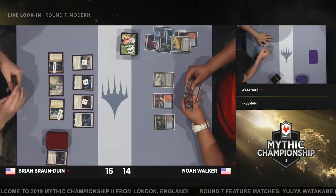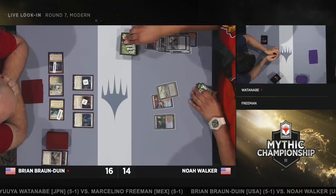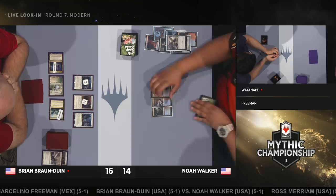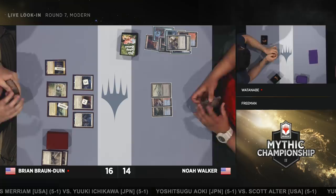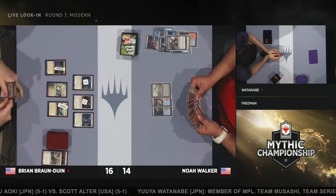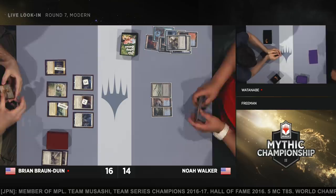BBD is being very careful here. Noah also has a second Engineered Explosives and has found Liliana of the Veil plus already has Liliana, the Last Hope in hand — very removal-heavy. He's just going to pass the turn back once again. Both players are showing a lot of patience. Noah really wants land number two to get both Thalia's Lieutenants off the battlefield with Explosives for two. BBD passing again — look at this restraint. Noah could use Explosives to kill Thalia right now, and if he finds a land next turn, take out both Lieutenants. I still don't know what to think about Lieutenant versus Lieutenant pronunciation, Marshall.